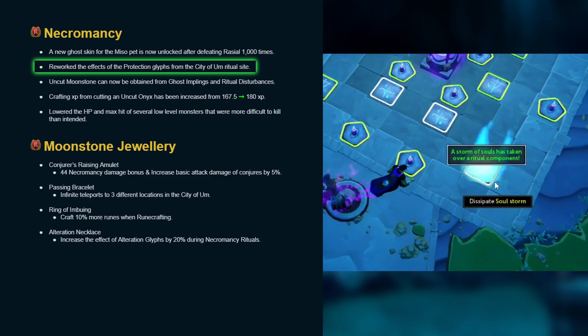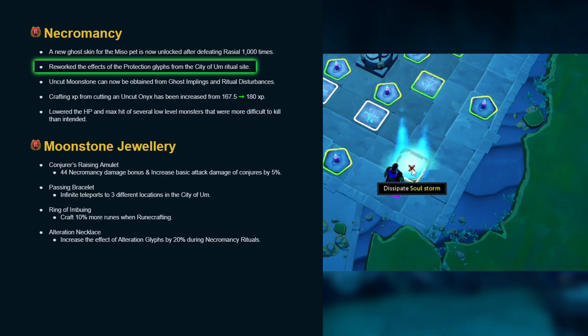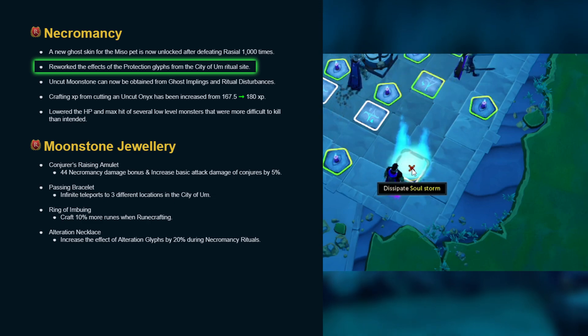It also makes the soulstorm significantly worse, since the disturbance is time-based and you're essentially locked in place for longer than normal. Protection glyphs remain very underwhelming.